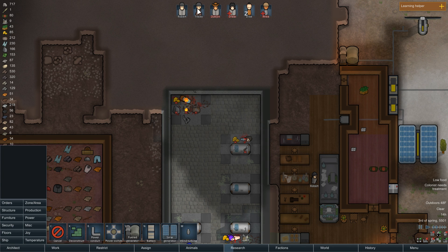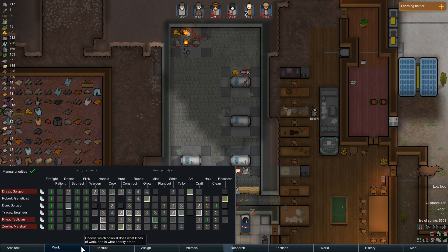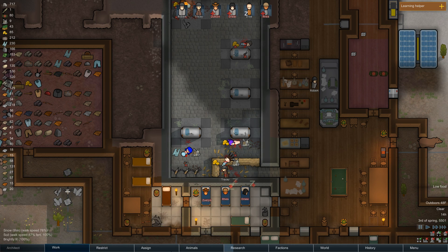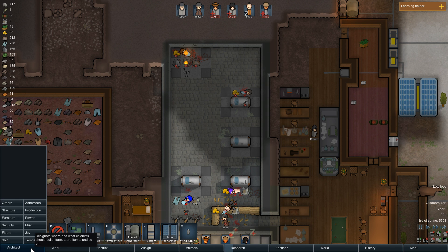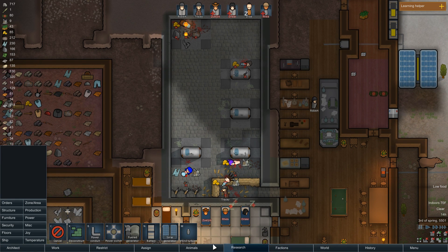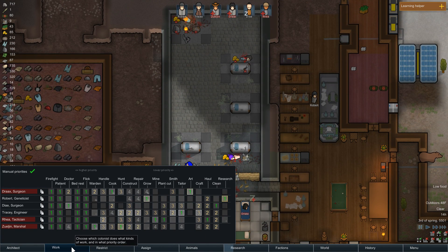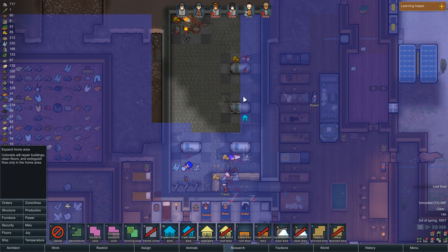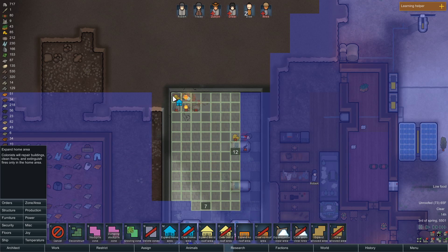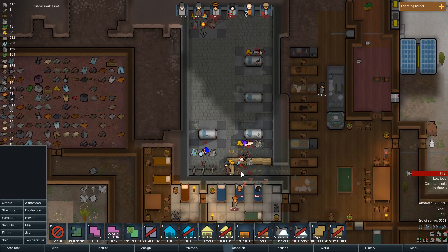We need to see about that fire too. Prioritize hauling dead — consume corpse, no. This is just gonna let us do the fire. Why isn't it letting me prioritize hauling fire? Oh, I know why — this is not my home area. Okay, hold on, we don't want this to get out of hand.